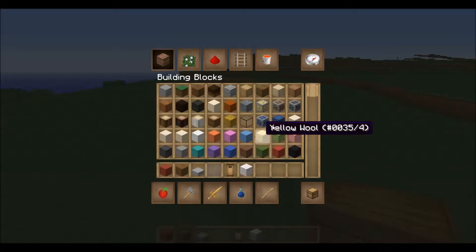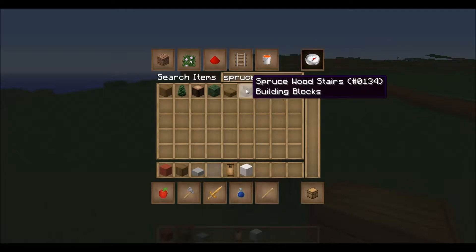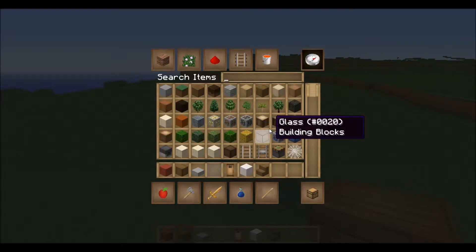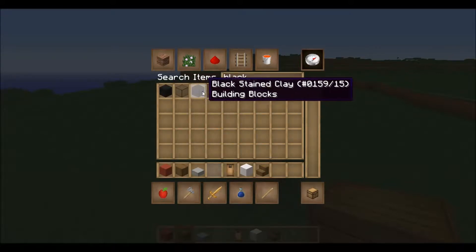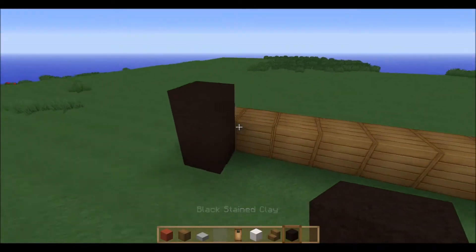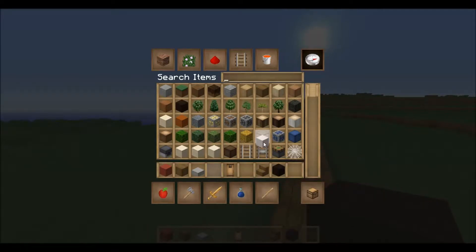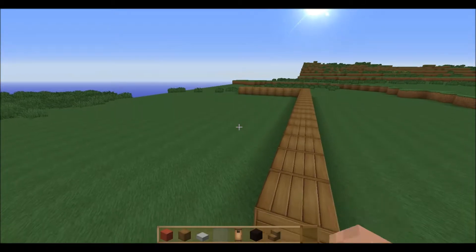Something you have to understand — this is not really a let's play, it's not really a tutorial on how to build, it's just kind of a let's build. So you're just watching me build, basically. I'm going to ditch the block of quartz, and I think I'm gonna make my townhome black, actually.